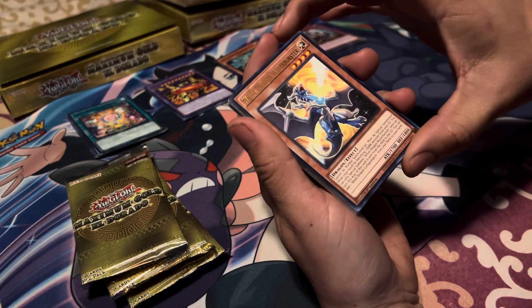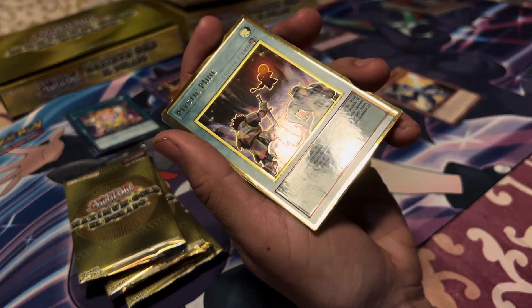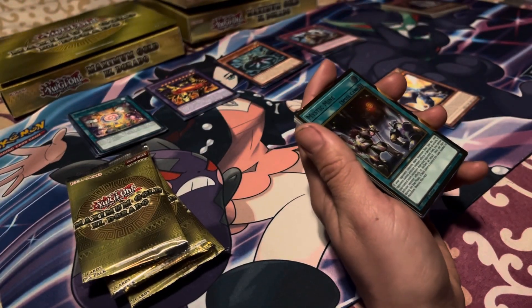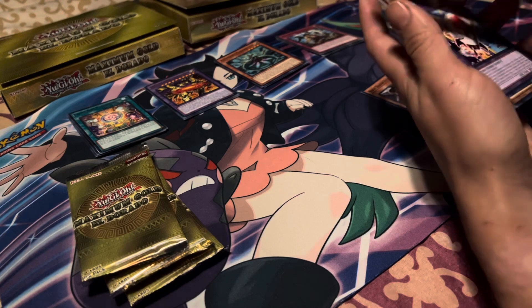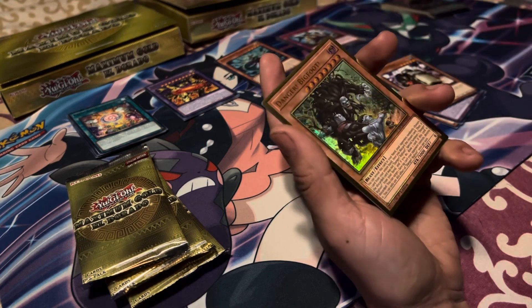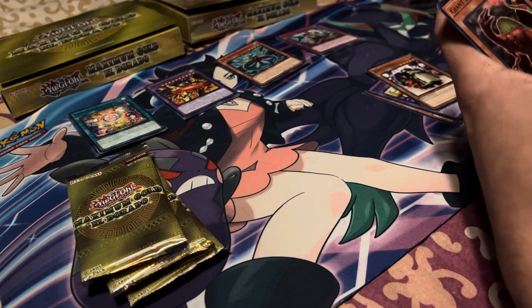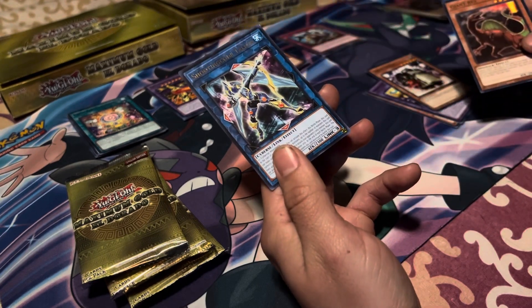White Dragon Wyverbuster. Gold rare — Mystic Mine. I feel like it has a little something going on right here, maybe not. Sleeve it up. Prank Kids Rocket Ride, Scrap Golem, Danger! Bigfoot! Oh, that's a cool looking card — 3000 attack, kind of a beast. Sleeve it up. Giant Rex, Shooting Code Talker.